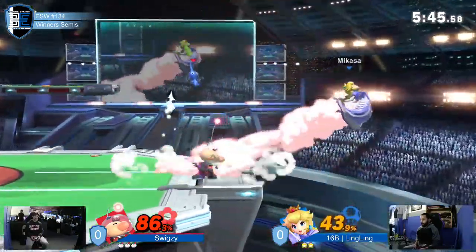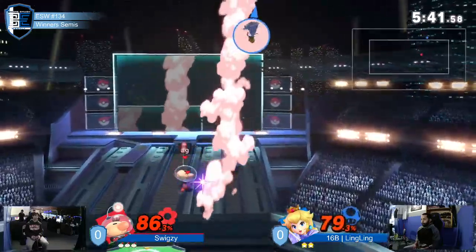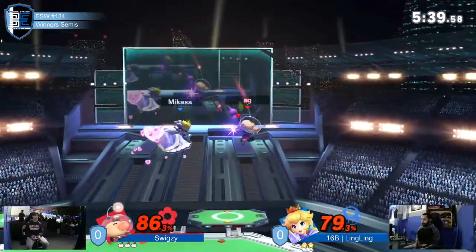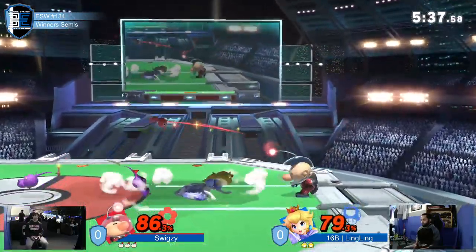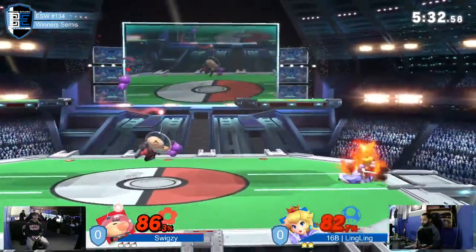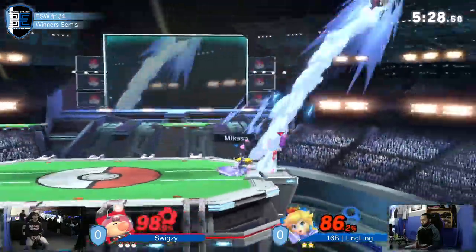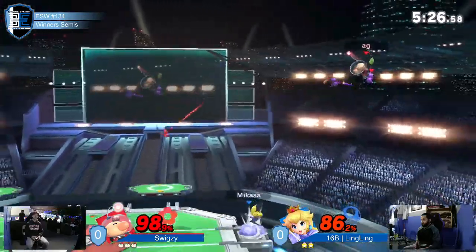The purple Pikmin — you're not gonna use it for a lot of damage because when it hits it just knocks back. But it's almost like Mario fireball in how good it is as a tool to interrupt. Purple is really strong. It's one of the Pikmin that's really hard to actually kill. We already put in that damage, but we're still down — practically not even close to even. It's a full stock ahead, and he's still putting on damage.